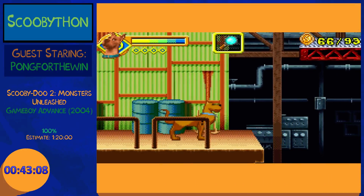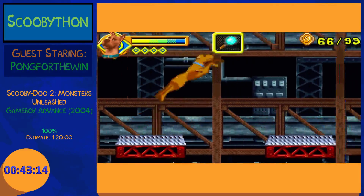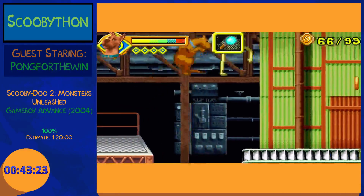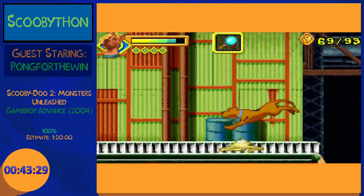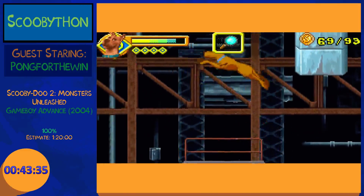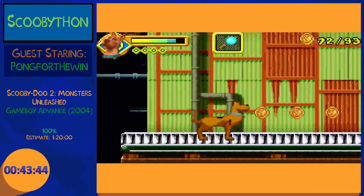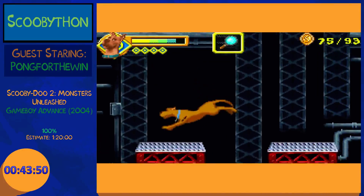That's just kind of why I expected this level — good thing I went into it with five lives, because that section that just happened may be the single most difficult thing in this game. Every time I try to jump, these Mike Wazowski skeletons block me — that's just the way it is. Alright, that's the hard part — that guy I just killed is the singular hard part. Now we should be good moving through this.